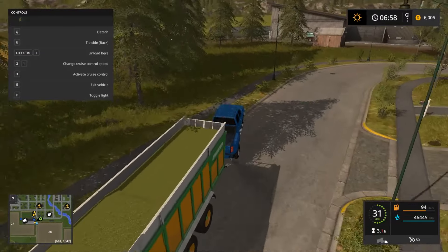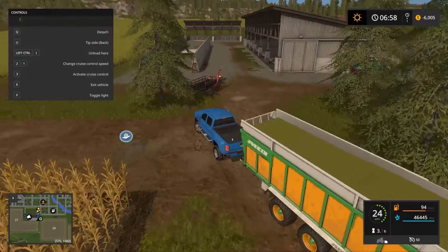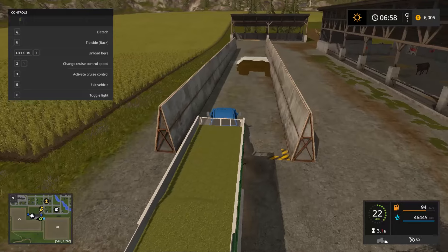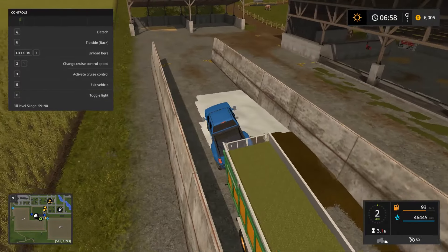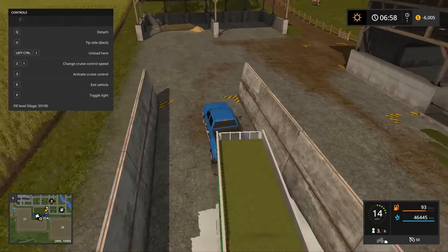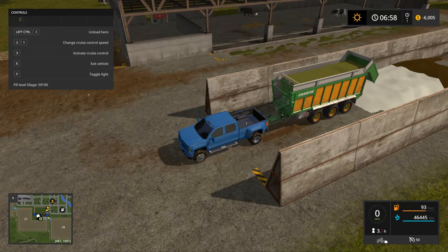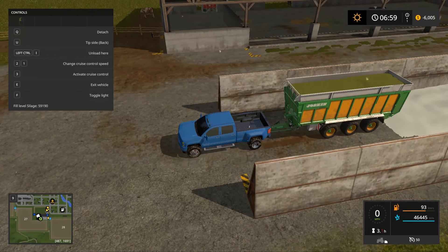I'm just going to drop the hay off right over here by the cows because the cows are getting hungry, and we need that production from the cows to be making a lot of money. Went a little too far but that's fine. I'm just going to drop this off, then I'm going to show you how everything is going with the chaff. We still have to harvest a lot of it — it might almost be done but I'm not 100% sure yet.